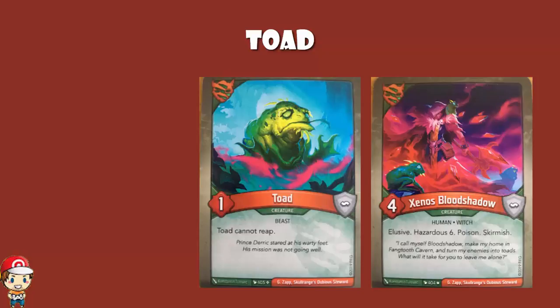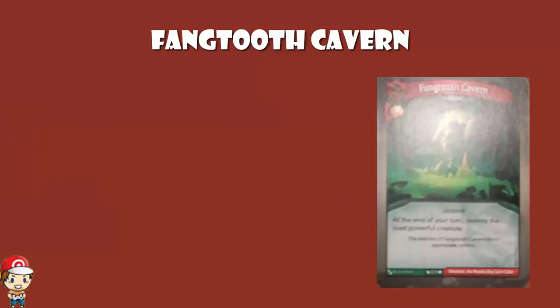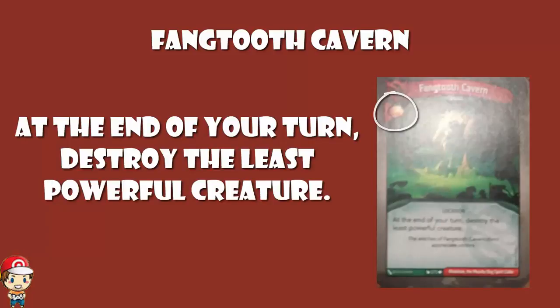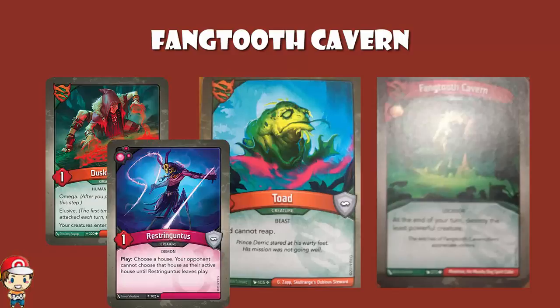There is a third card that we need to add into our little group here. Because if we look at the flavour text from Xenos Bloodshadow — 'make my home in Fangtooth Cavern' — clearly there should be a card called Fangtooth Cavern, and there is. It is in this set. Fangtooth Cavern is an artifact. It gives you an amber bonus, and it reads: at the end of your turn, destroy the least powerful creature. And it is least powerful creature — not least powerful enemy creature. You can see that this card is designed to take down Toads. Sometimes your opponent will have a one power creature, something like a Dusk Witch or a Restoring Guntus, and you can get rid of them. But generally speaking, it's going to get rid of your Toad.